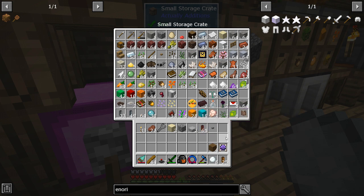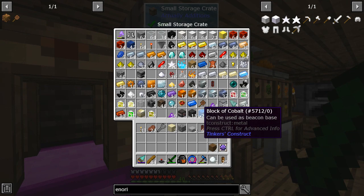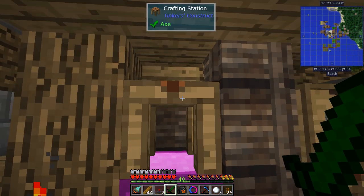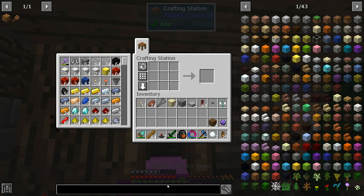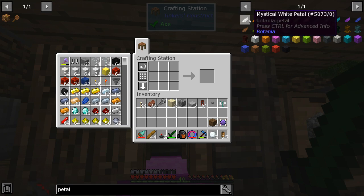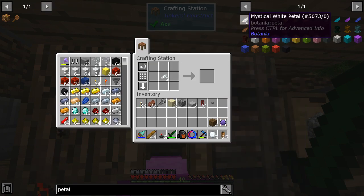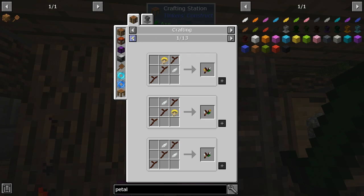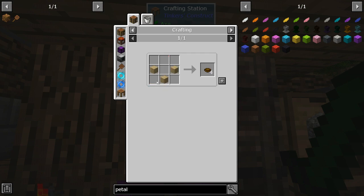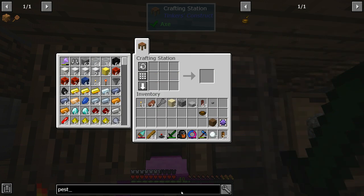For gray dye we're going to need some bone meal — but I think we used up all our bone meal. New plan: I do have these white flowers and I can make white petals right there, and then the white petals can go through a pestle and mortar. So I need a bowl.